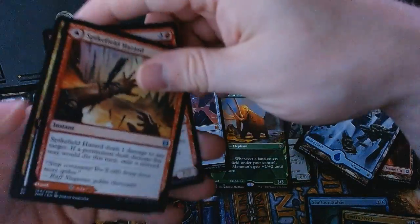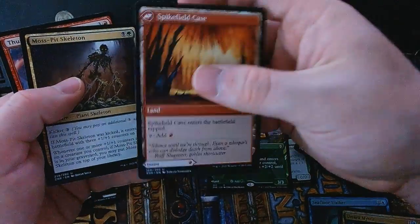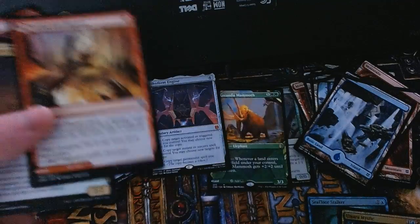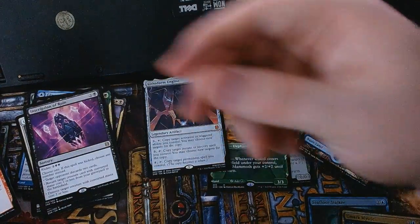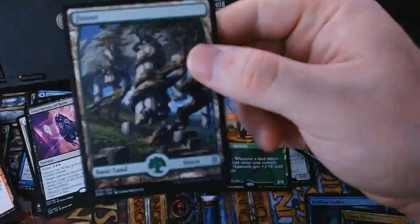For our uncommons we have Spike Field Hazard, which on the back is a Spike Field Cave. Our rare is an Inscription of Ruin — a neat little kicker spell — with a full-art basic Forest and another one of these checks.